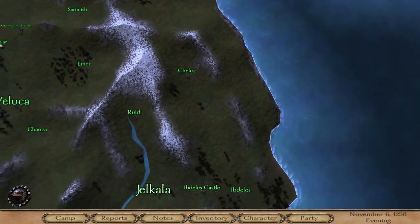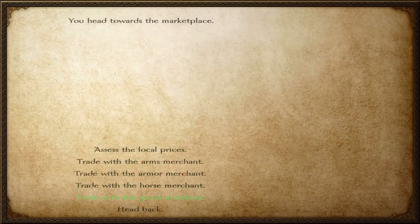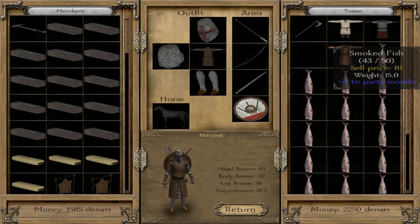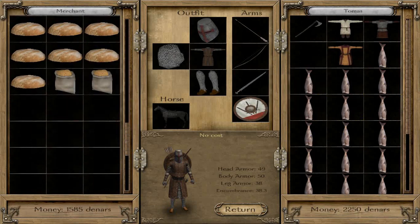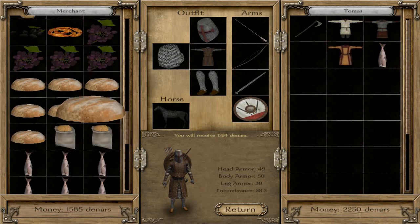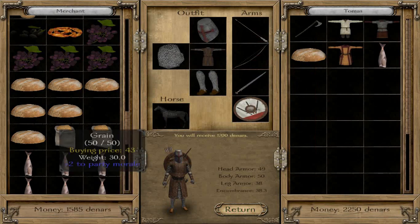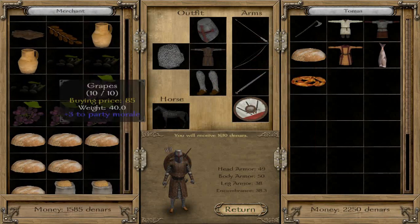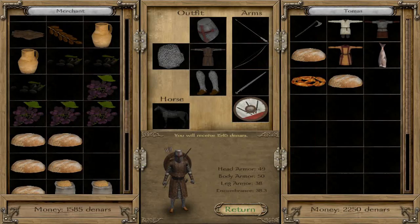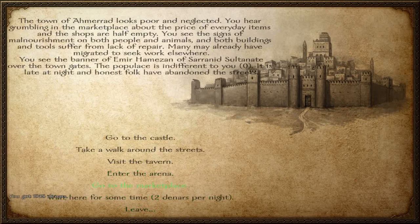Basically you are working as a merchant, and doing this for a while you can make good silver and build up a large sum of money by buying goods and selling them in other towns. As you can see, we are in Ahmurad now, we sold all the smoked fish and made 1700 denars. The merchants of Ahmurad didn't even have enough money to pay us all at once, so I needed to buy some other stuff from them. In one run you can make a lot of money buying goods and selling them in other towns.